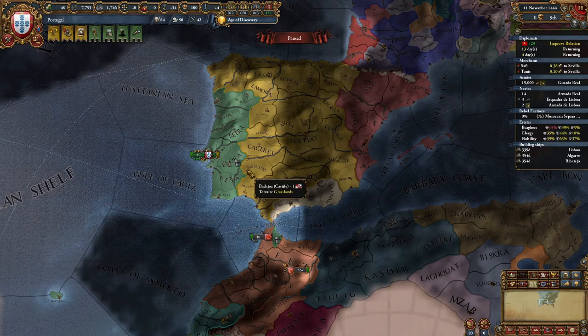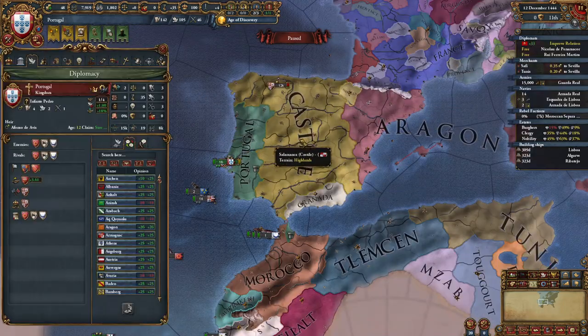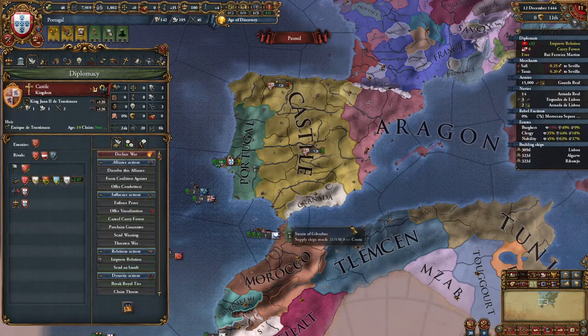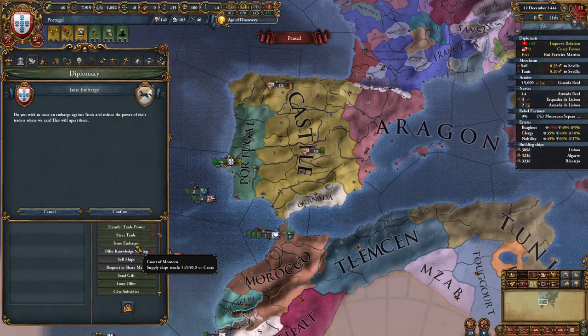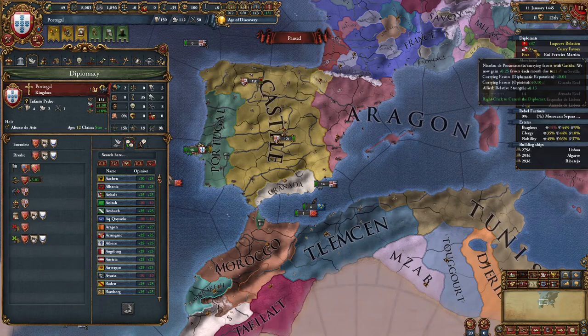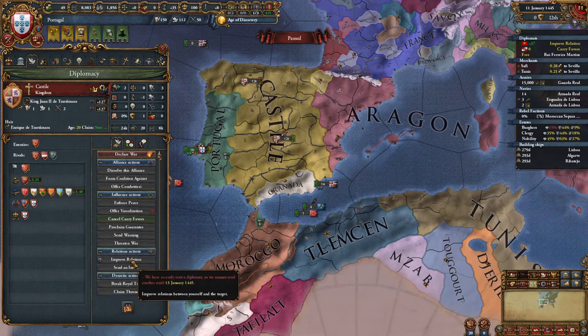Now we're going to wait for our boats to finish. Once a month has passed and you have allied Castile — usually if you Royal Marry them, they will send you an alliance offer — we're going to send one diplomat to curry favors with Castile, and with the other we are going to embargo all three of our rivals. Once you have embargoed all three rivals, set your third diplomat to improve relations with Castile.